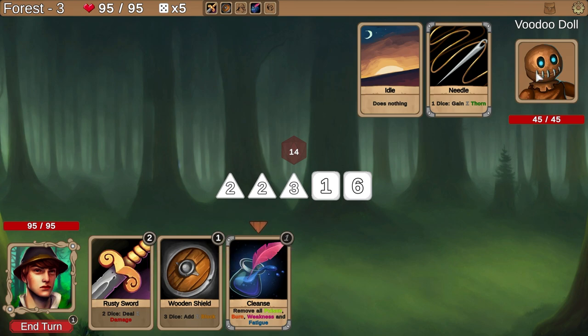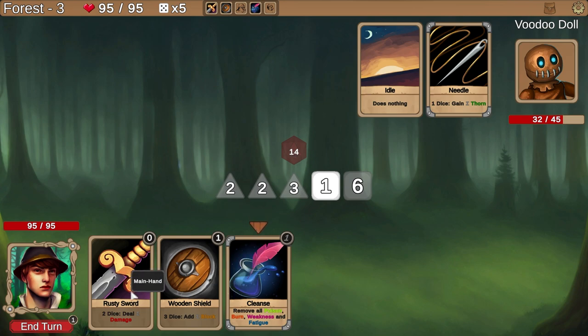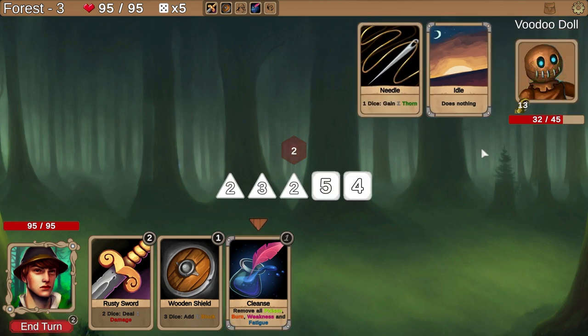Voodoo dolls — you're gonna attack me with a needle using one dice for 14 damage, yikes, that's a good roll. And you're gonna gain 14 thorns. So I can attack as much as I want right now. Let's get the big numbers and hit you for nine damage, then hit you with some more damage. How does thorn work? Burn removes thorns — okay. So the thorn hurts me, but I also remove 14 thorns when I hit. But if they block it, thorns aren't removed, and at end of turn thorns reduce by one.